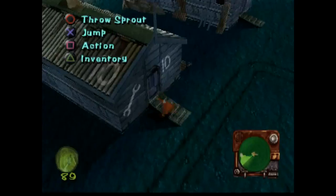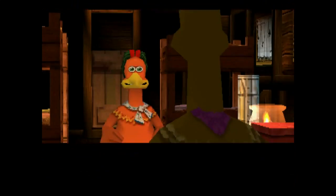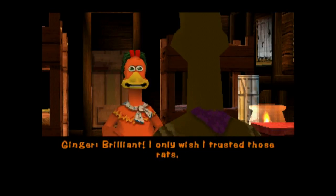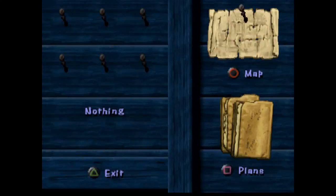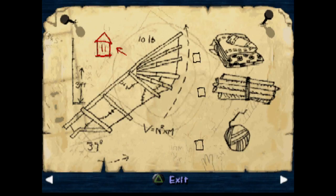Gosh, this is heavy. It looks sick. Well done, Ginger. I'm halfway there now. Brilliant. I only wish I trusted those rats. You could say that. In this one, we're going to be saving a lot, for all the components we need for the old crate - just like the plane they were building. Let's take a look at my plans. Okay, we got the oil can, so we need the chains and the engine next. And for the wings, we need laundry, poles, and a piece of yarn.